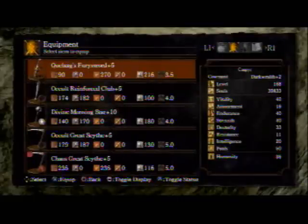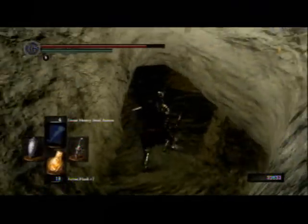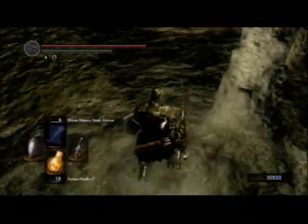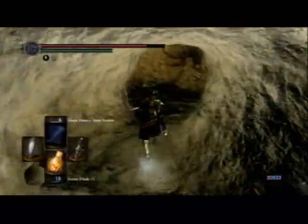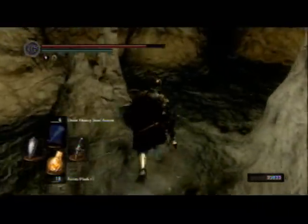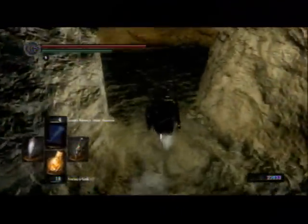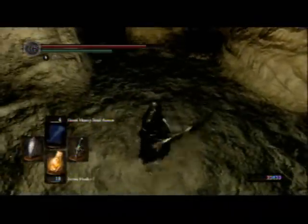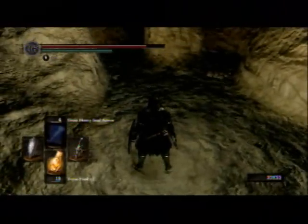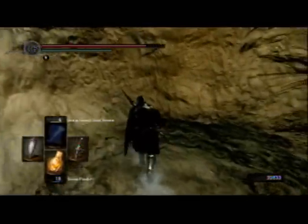I'm going to switch to my Quelaag's Fury Sword. The reason why I like to use this sword is because it's got a really great sweeping attack if you use the strong attack — that will take care of a lot of these little baby fetus skeleton demon things at once. Some weapons just don't do well towards the ground. This is the area where I do basically my soul farming — just this kind of little circle right here.